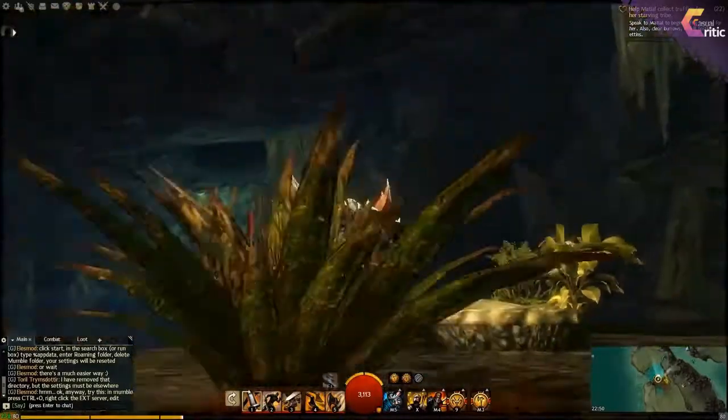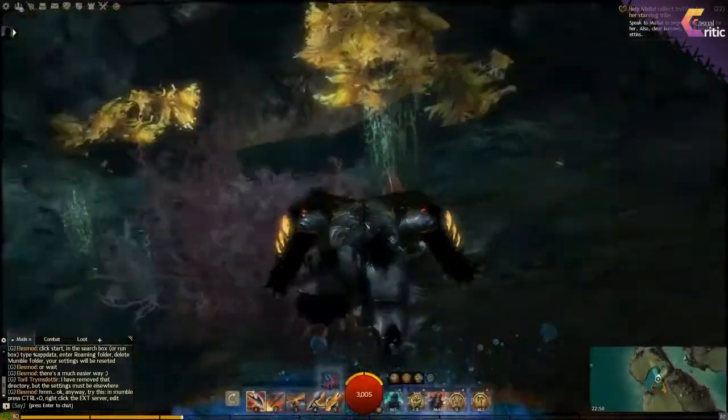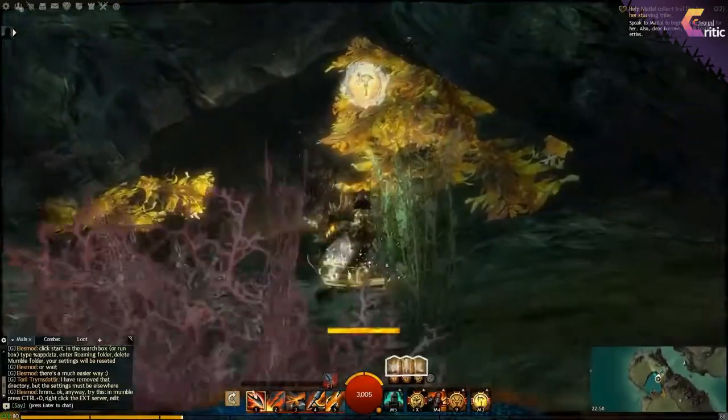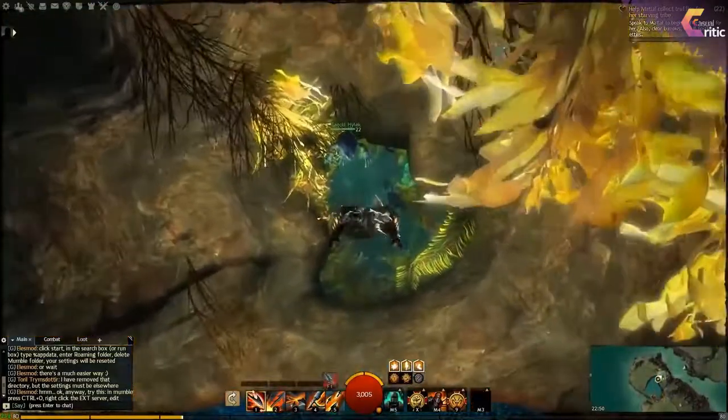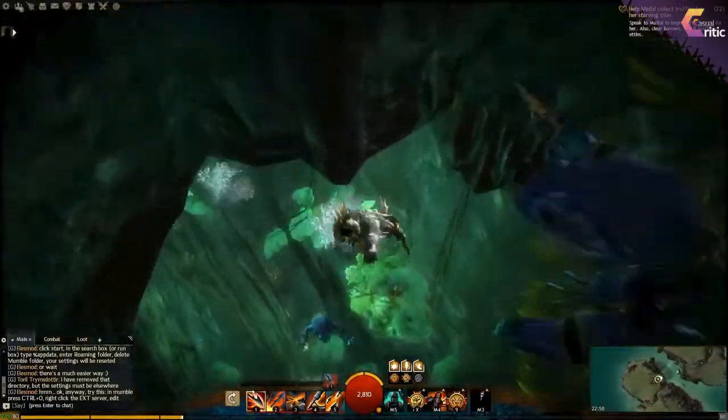You go into some kind of cave, and in that cave you go under the water. There's a hidden path, and this will lead you to the point of interest that we're looking for.